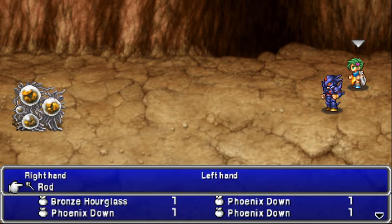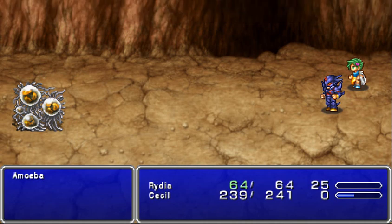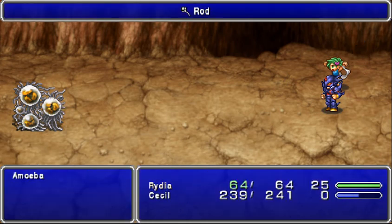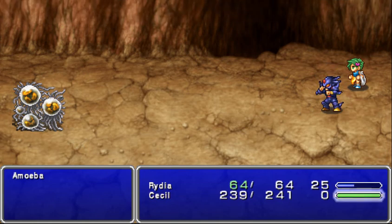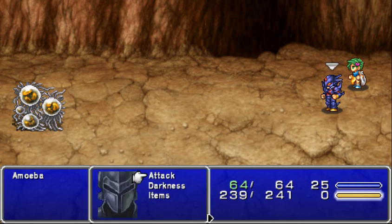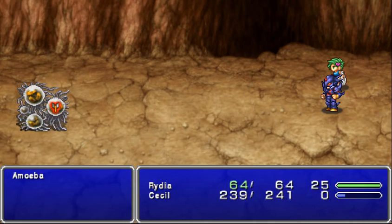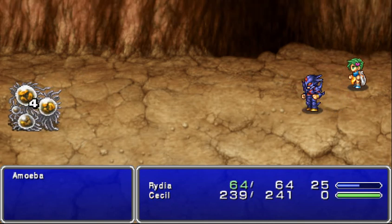Now these guys usually run away, so we'll see. They have lots of HP. You should also buy some Phoenix Downs just in case Ryda dies throughout here because you're going to want her. She does a little bit of extra damage with her black magic, and if you get in trouble you can always use her Chocobo summon.